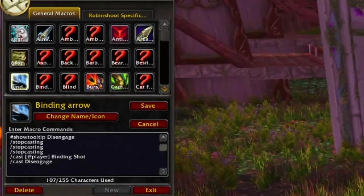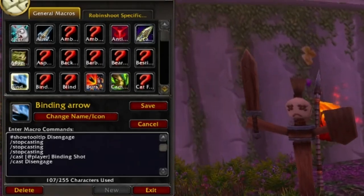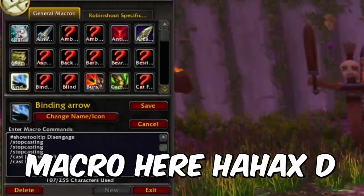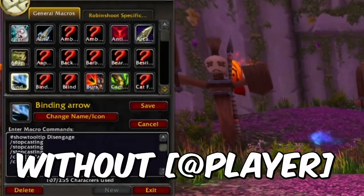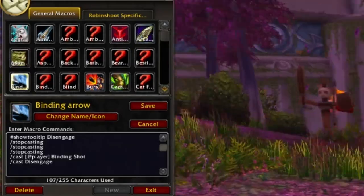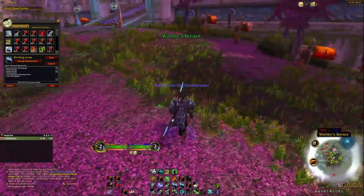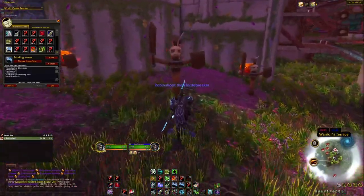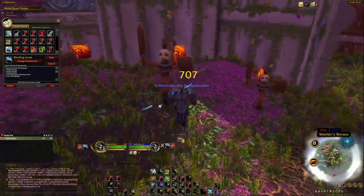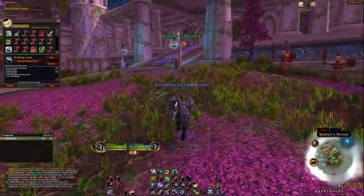Here's something interesting I figured out — usually in battlegrounds I would Disengage away to get roots off and create distance, but a high-mobility class like a Warrior would be right back on me immediately. I found you can combine Bursting Shot with Disengage into a macro. You press it once: it fires off a Bursting Shot to knock them back, then immediately Disengages. It gets even better on high terrain — if you're on a hill and the warrior is charging up, you blast them back with Bursting Shot and then leap away with Disengage, creating massive distance.